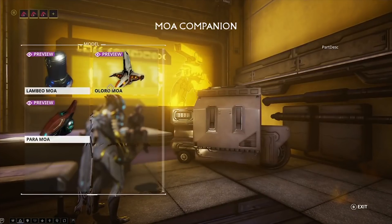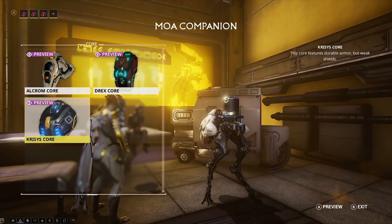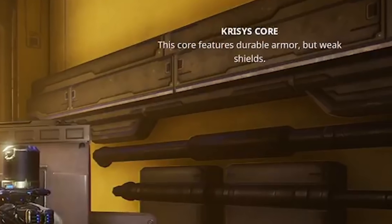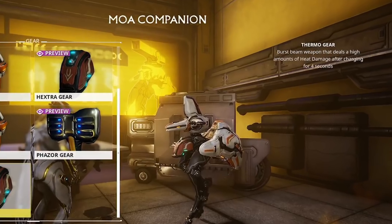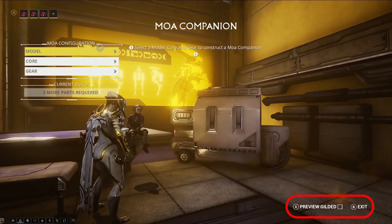The modular MOA system is going to work like this: the model affects your abilities or precepts of the MOA, the core affects the base stats like health and armor, and the gear affects the primary weapon. The primary weapons they showed off didn't sound too great, but there's a bunch of them, so we'll have to see. Also, you have to guild MOAs, so have fun leveling MOAs twice.